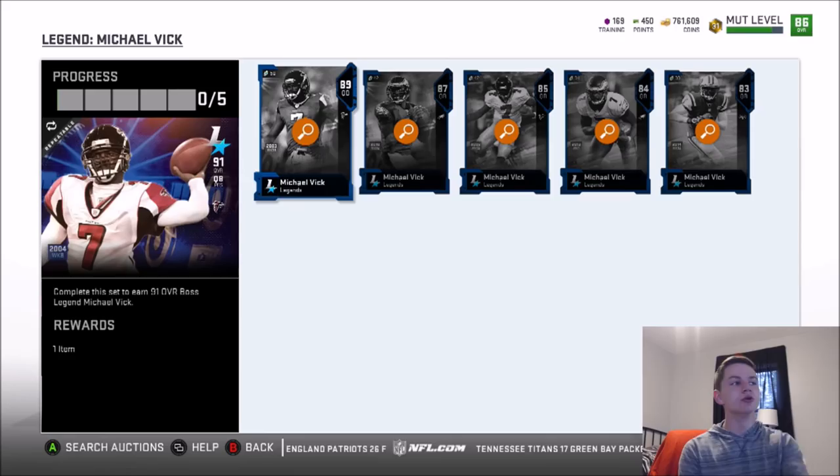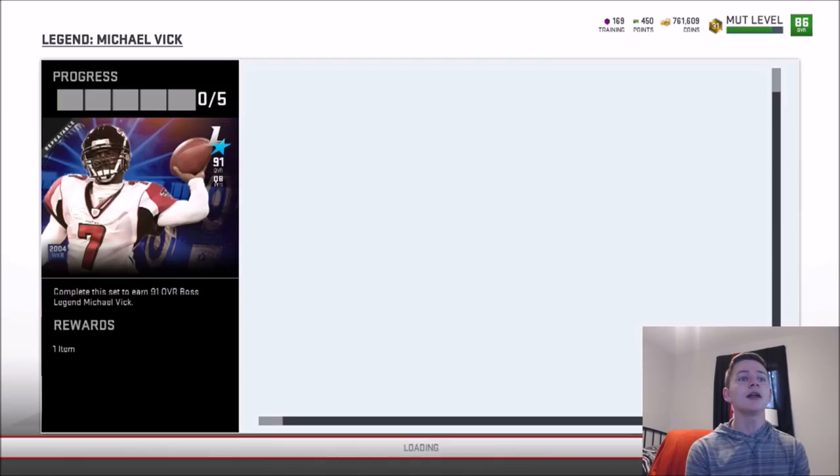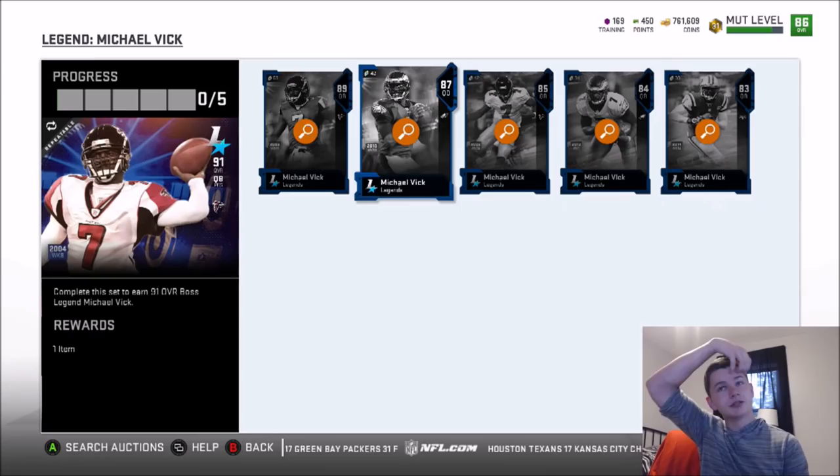89 Mike Vick will be the top card in here. A lot of people are just going to go ahead and get the power of Vick — the 72 overall Vick from solo challenges. So now he comes in 83, 84, 85, 87, and 89 overall. Those are the overalls you should be looking for. Reggie White also has 83, 84, 85, and 79 overall versions.